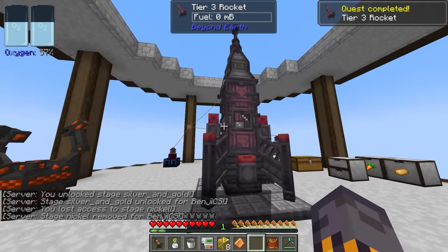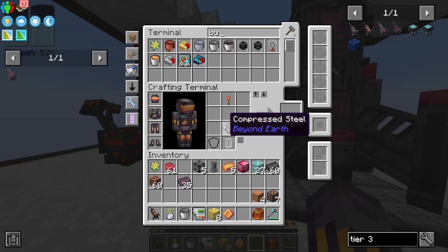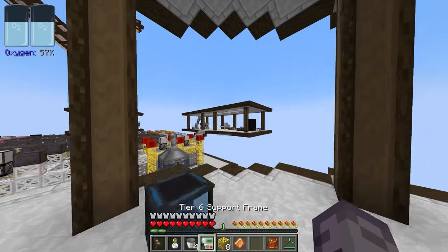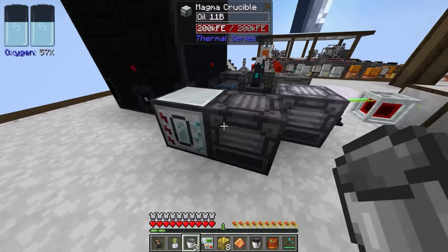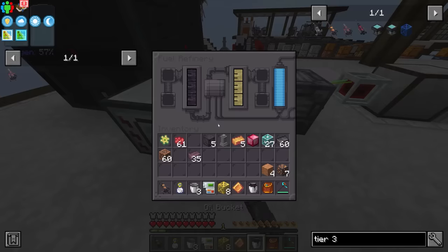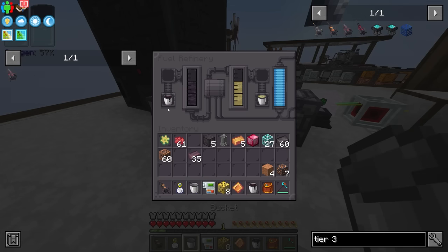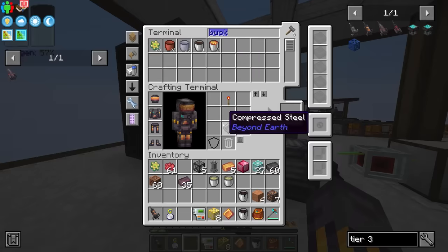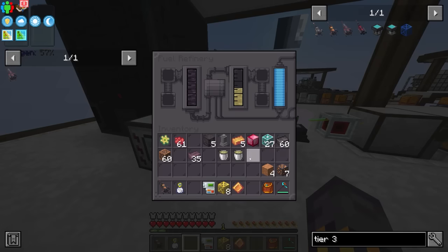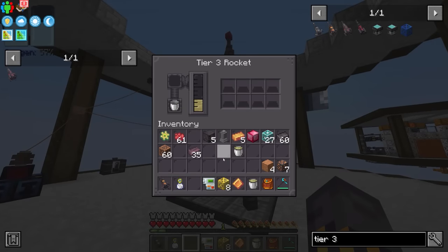It's basically the same as the previous two rockets, looks a lot cooler from the outside, but requires three buckets of fuel just like before. I put some more Hellish Technium into the Magma Crucible, which made some more crude oil. We don't need oil though — we need refined fuel. We can't shift that in apparently because it puts it in the wrong slot. We need one more bucket, and boom — fantastic. We can drop all three of those buckets into the rocket.